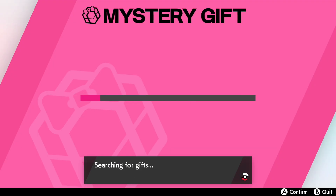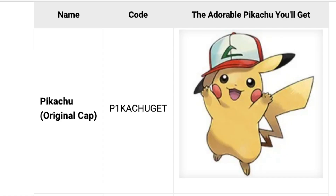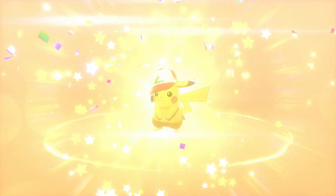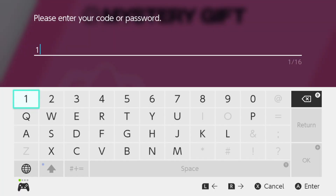Once you've typed in the code, press done and it'll start searching for the mystery gift. There you go — Pikachu original cap gift. Click on that, enter the code one more time, and out of the present jumps Pikachu with the original cap.